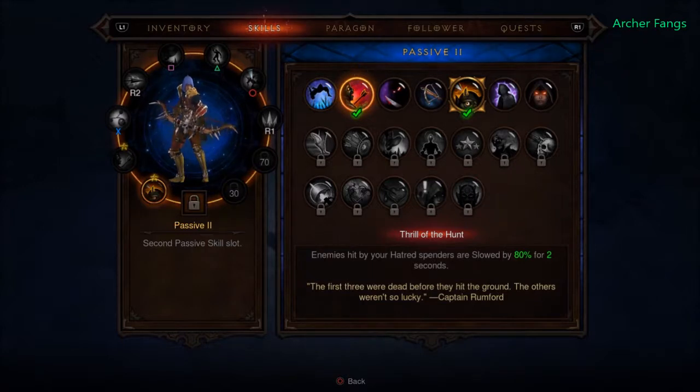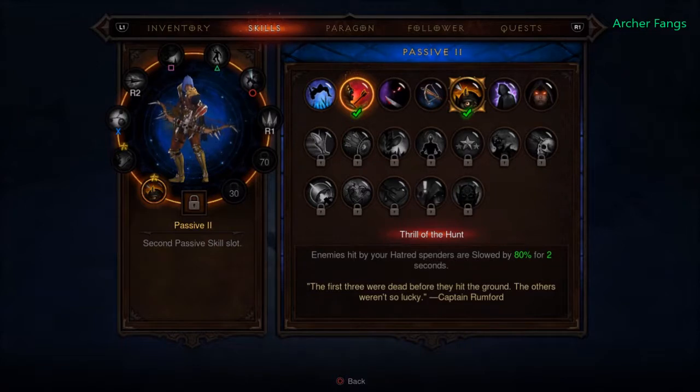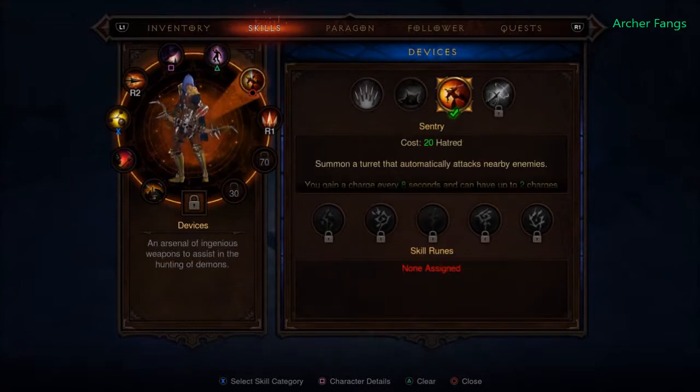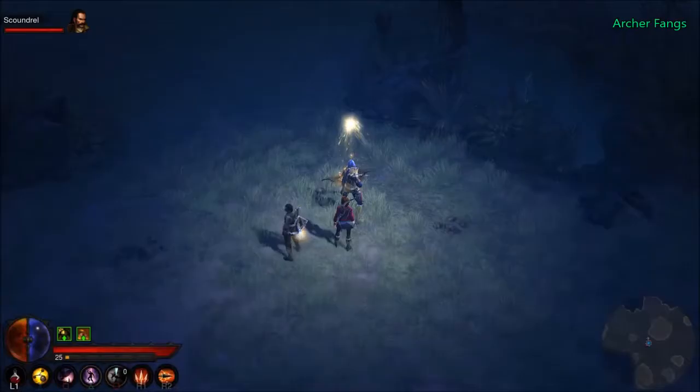Thrill of the hunt means for two seconds I can deal 20 percent increased damage to enemies that are slowed or chilled. Since I'm using hatred spenders, most enemies get slowed when attacked — mainly by strife. Sentry and elemental arrow slow enemies too. Everything that costs hatred will slow enemies when it damages them — very nice.